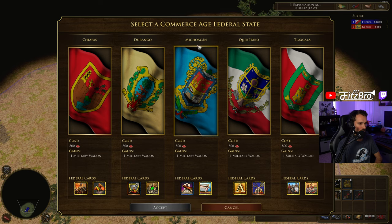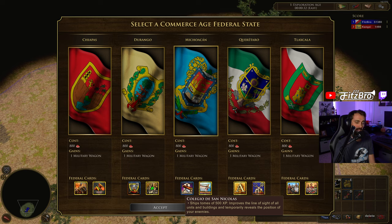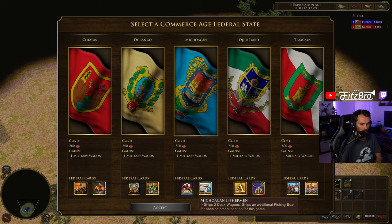Michoacan gives you the Collegio de San Nicolas, which ships 500 XP, improves line of sight of all units and buildings, and temporarily reveals enemy positions — more of a water map option. It also sends two dock wagons and ships an additional fishing boat for each shipment sent so far this game. So if you've sent three or four shipments, you'll get two dock wagons and several fishing boats — a nice way to get a fish boom going in the second or third age.